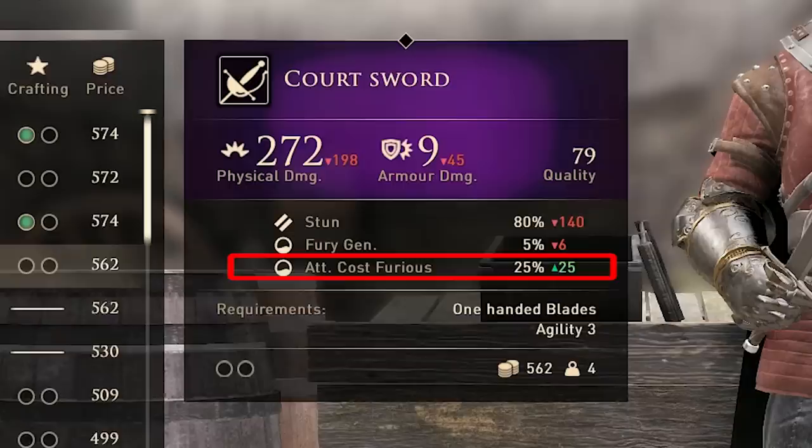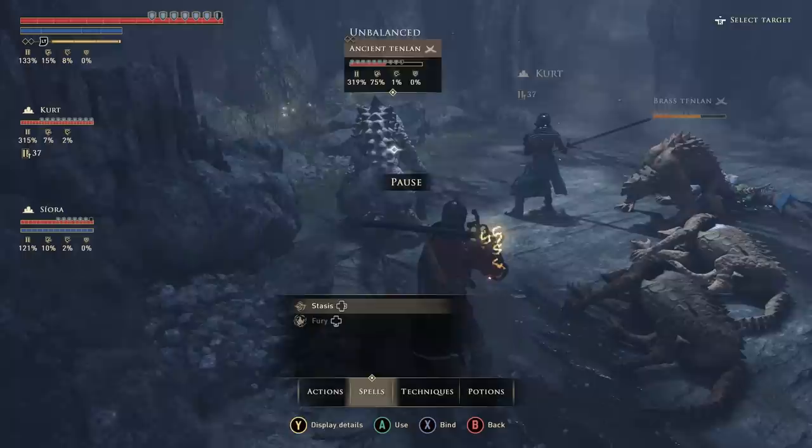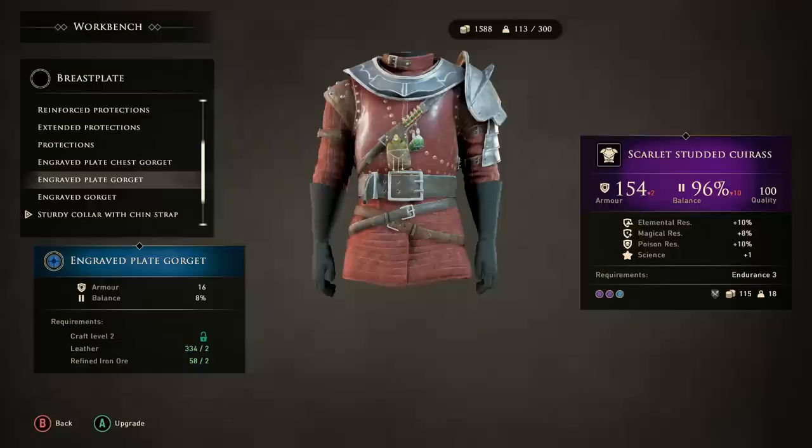You can build your whole playstyle around the fury system if you wish, but more on that in the combat video. The last combat tip for this video is the pause menu. I almost never use it to be honest, but it can be a powerful tool, especially in some tougher fights. You can basically hotkey everything in Greedfall, and you'll use the pause menu to do this. I also use it sometimes to see the enemy stats.